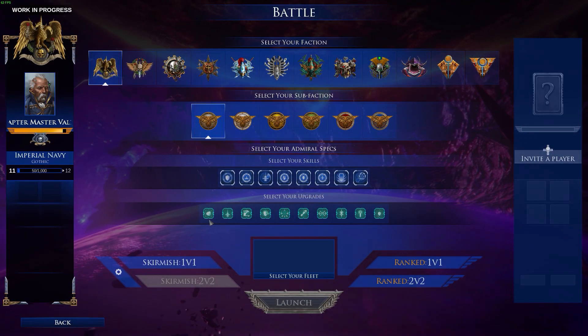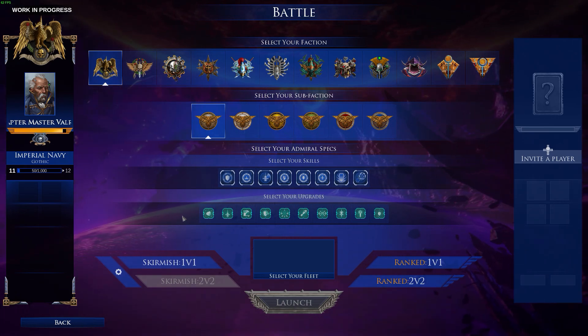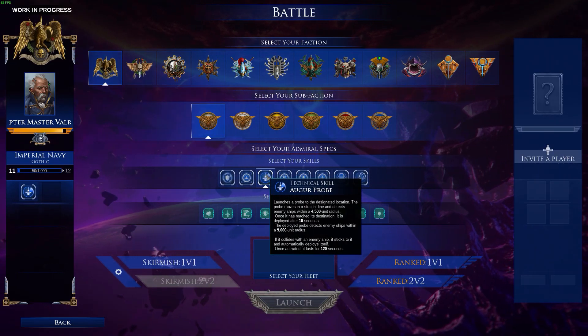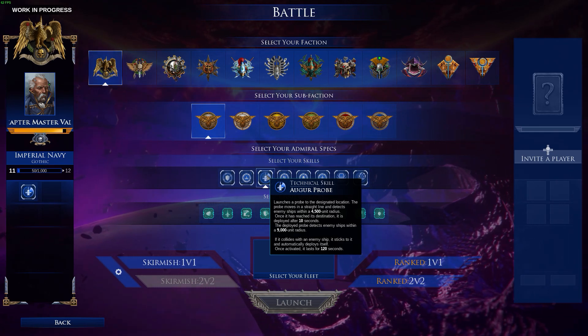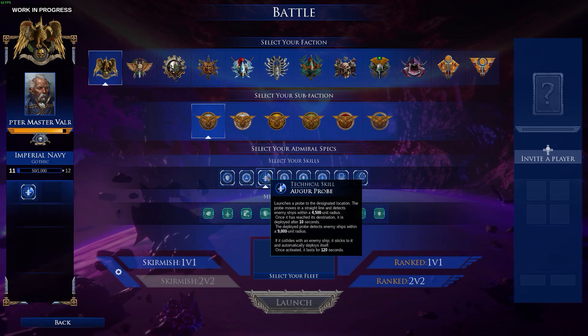As you can see, I have all of the admiral skills unlocked and all of the ship skills unlocked as well. When it comes to me personally, I choose the auger probe because I like to scan to see what enemy I have straight away — in case it's an enemy that has stealth capabilities, or in case you're going to get Tyranids who actually don't show up, so I can try and get a sense of where they are.